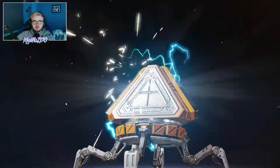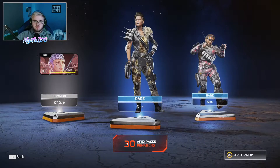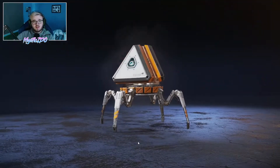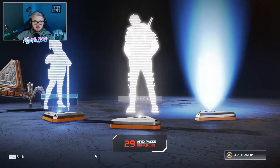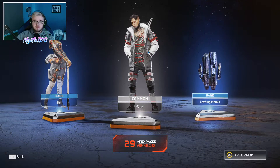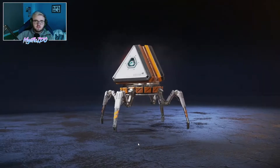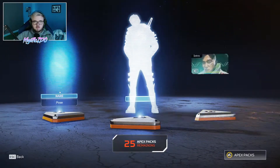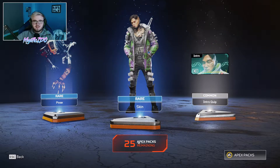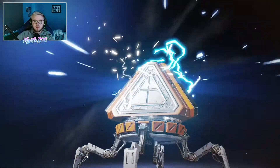20 packs down and we have one legendary and two epics. It's not looking the greatest for us. We are hoping to get maybe one or two more legendaries and definitely a few more epics. So with this pack here we are officially halfway through. Can we lead off with something good? No, we can't. This apex pack opening — the 100 went somewhat decently, but this 50 is doing absolutely terrible. This is literally probably the worst amount of commons and rares.